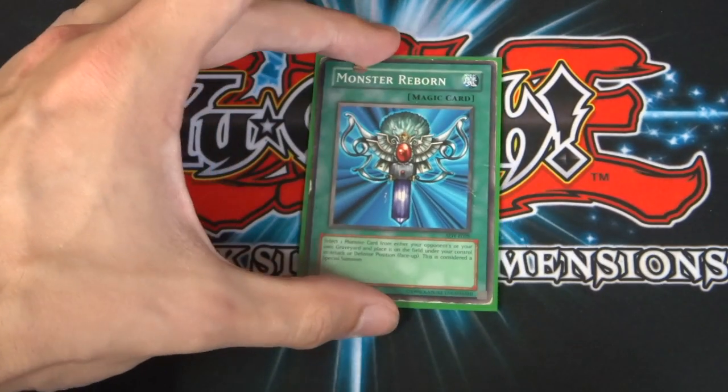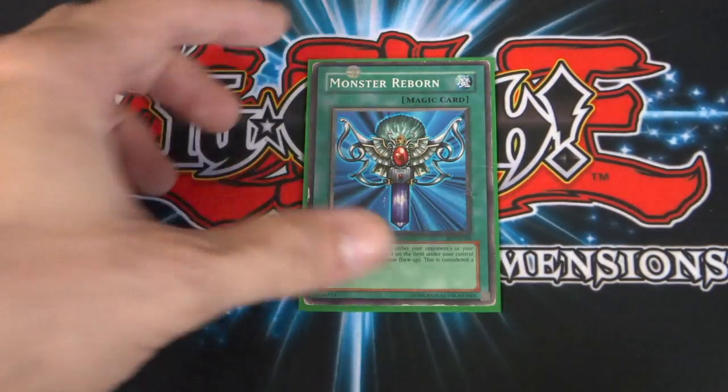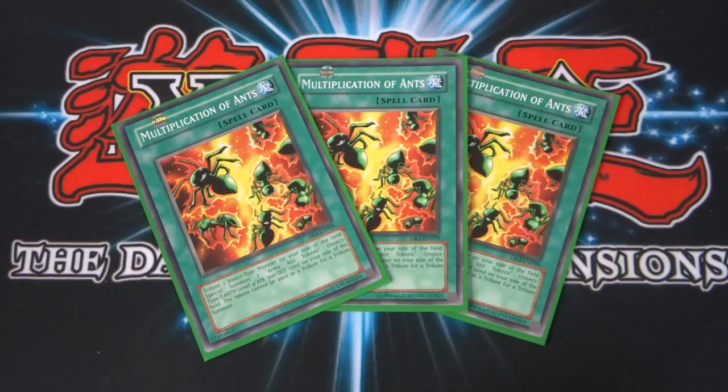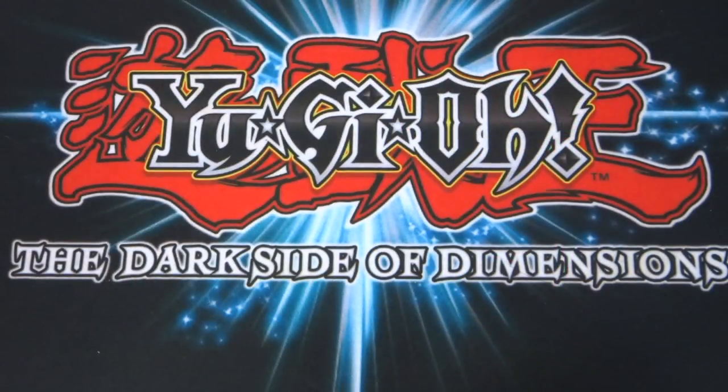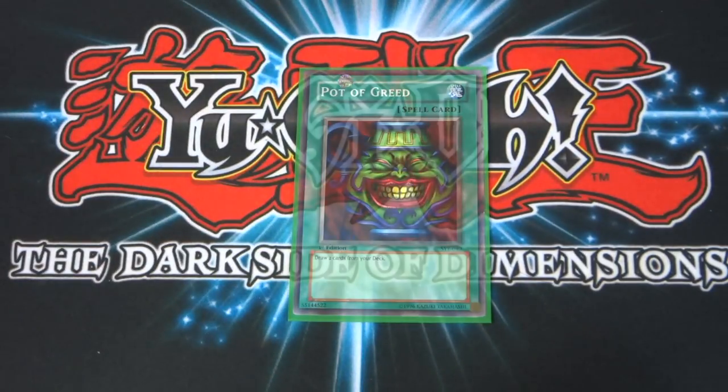Another combo with DNA Surgery is using Eradicating Aerosol — if you can turn your opponent's monsters into insects and then start taking them down, it can really overturn some powerful monsters in your opponent's deck, especially if their boss monsters are out and you're just shutting everything down. I run three of those because that's really Weevil's only defense. Next up, Monster Reborn — you can bring monsters back from the grave, whether your own or your opponent's. Then I run three Multiplication of Ants: tribute one insect-type monster to special summon two Army Ant Tokens, which are level four Earth insects with 500 attack and 1,200 defense. They can't be used as tributes for a tribute summon, so it's basically building up defense to buy time for Insect Queen or the Perfectly Ultimate Great Moth. I also run Pot of Greed for draw power.